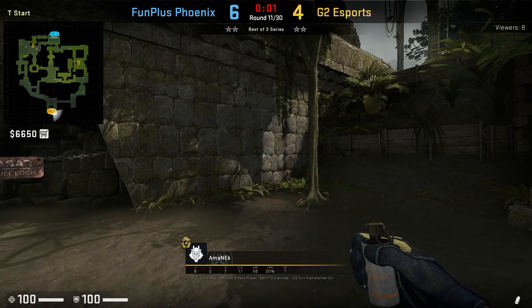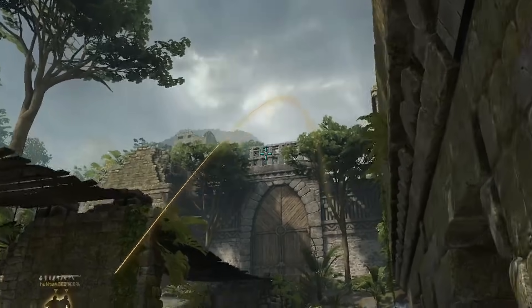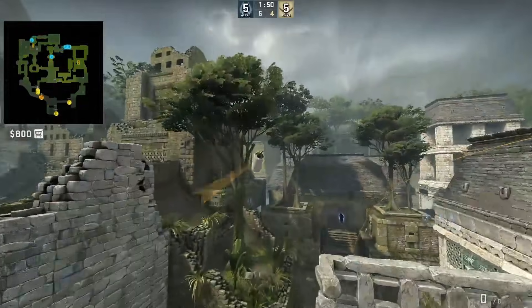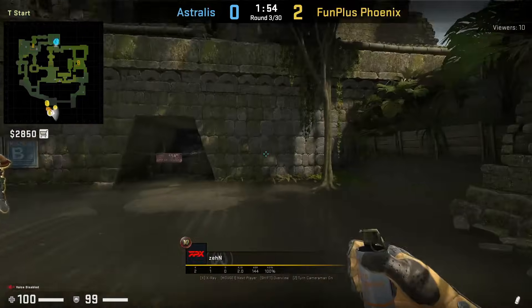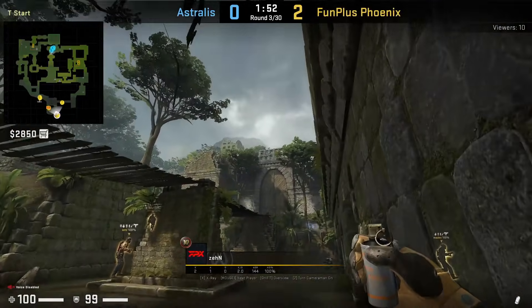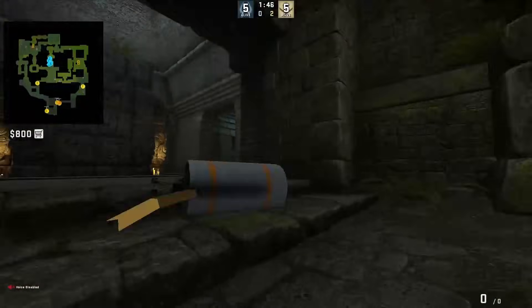Moving on from house smokes from spawn, you can also smoke off tunnels. Get in this back corner, aim at this top of the roof, then walk and jump throw when you hit the bottom of the top square. Besides G2, FPX also throw this smoke. Pair this smoke up with your house smoke and you have a good set of smokes to help take fast mid control.